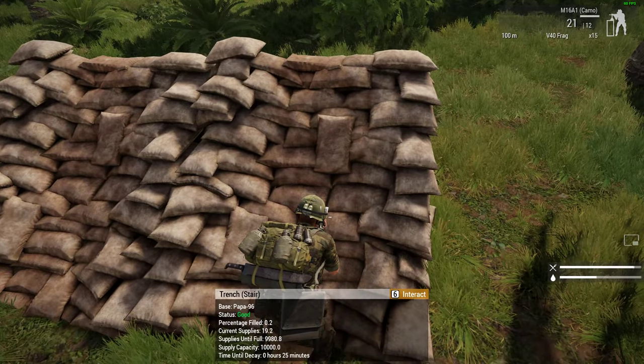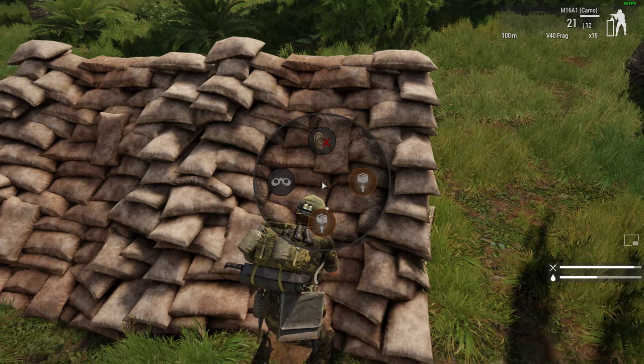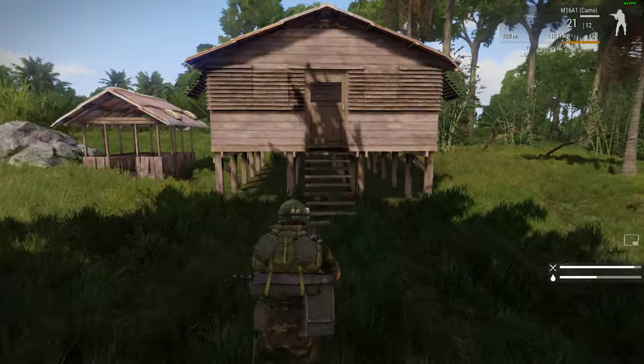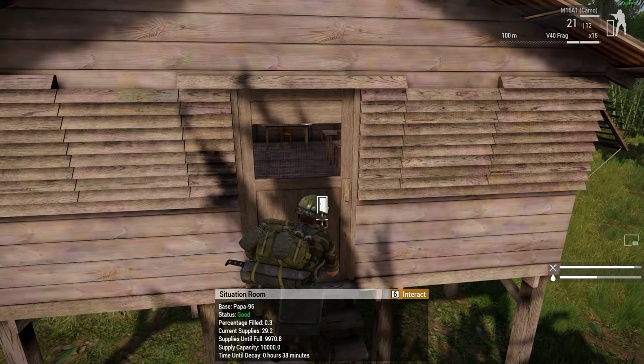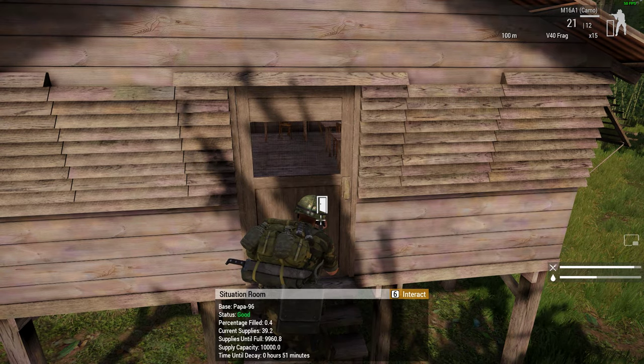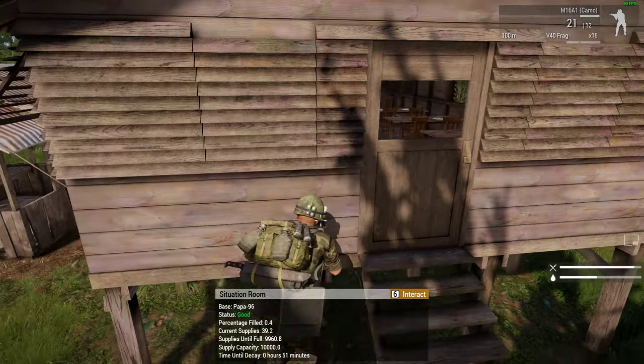So percentage filled 0.2 — press 6, we can add a sandbag. And for the situation room, percentage filled 0.3 — press 6, add a sandbag. And that now has a few more supplies.